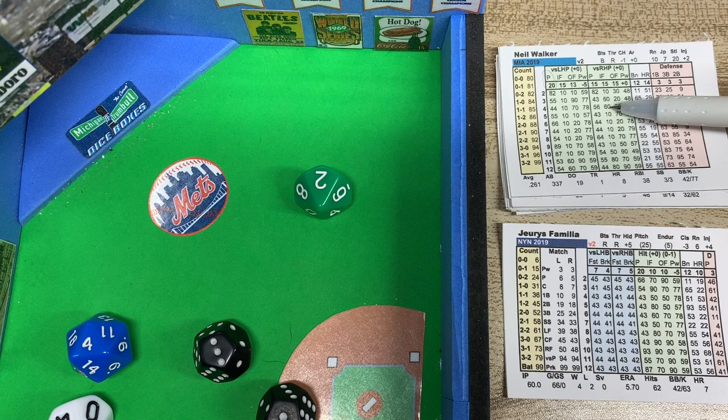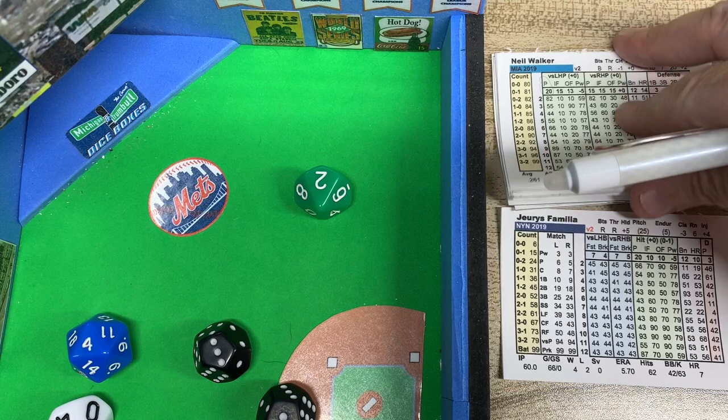That's 60 plus the third baseman position — 65. That's a hard ground ball to the third baseman. McNeil fields it and throws out Walker for two outs.